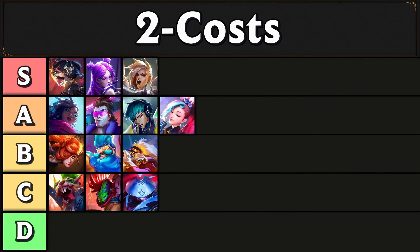Moving into the two costs: in S tier we have Gnar, Kaisa, and Kale. They're best in slot for each of their respective roles. Gnar is the best melee carry, Kaisa is the best AD carry, and Kale is the best AP carry, regardless of whether or not you're looking to reroll these units.